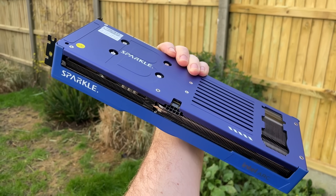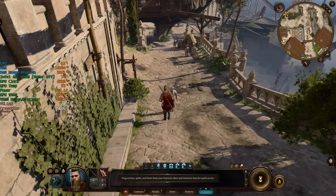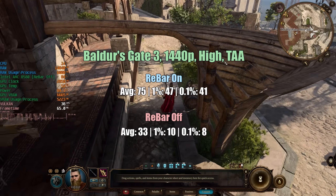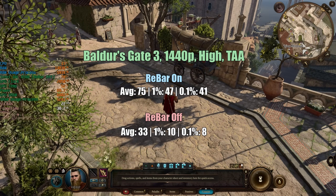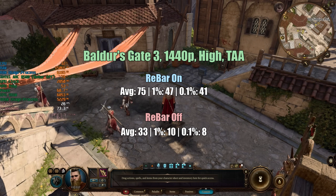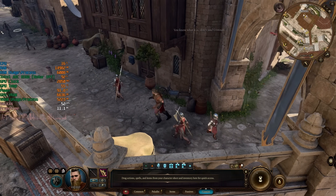We'll be looking at games of various ages. Let's start with the relatively new Baldur's Gate 3, running at 1440p with high settings and TAA. With rebar off, this is an absolute disaster — we're seeing 33 frames per second on average, with a 1% low of 10 and a 0.1% low of 8. Compare that to the rebar results: 75, 47, and 41, which is a solid gaming experience. Rebar being off absolutely decimates the performance of the B580 in Baldur's Gate 3 — not a pleasant way to play at all.